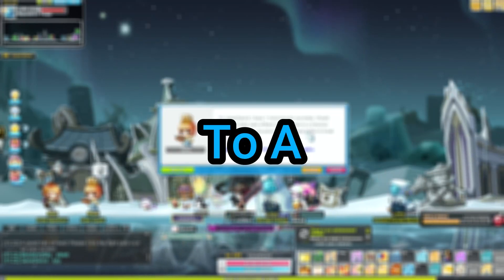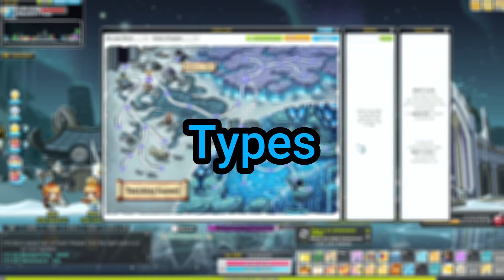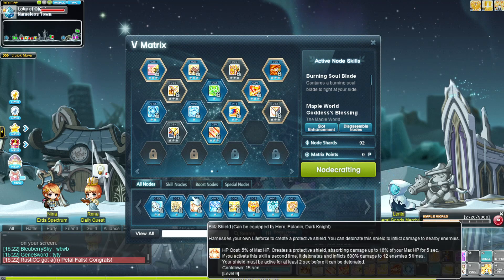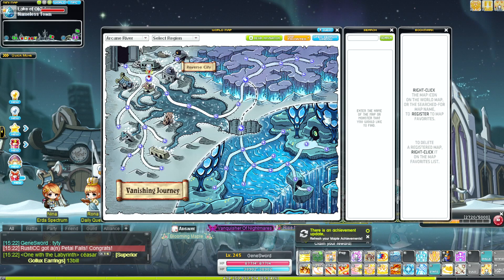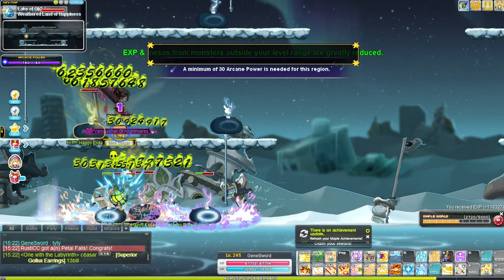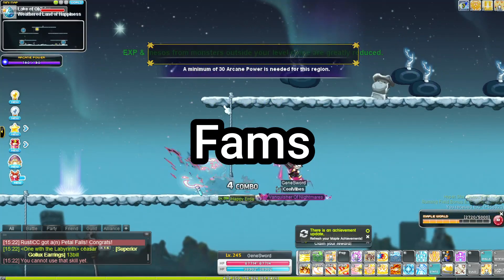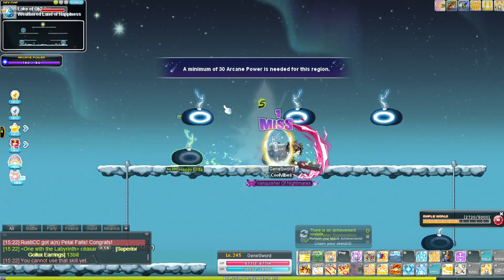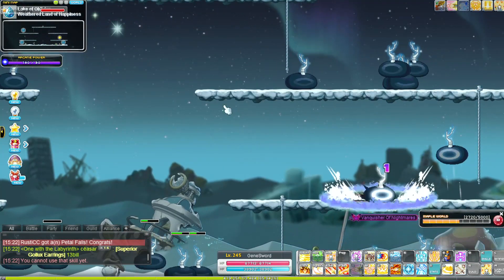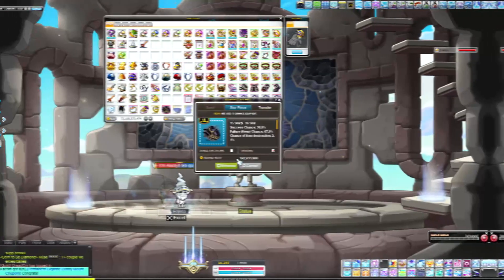Welcome back to a brand new video. Today we're going to be going over all the different types of upgrading systems inside of MapleStory. Whether you're starting off the game or at a mid or late game level, you often get confused about which upgrading systems you should be focusing on — things like star forcing, cubing, leveling, fams, arcane force, and flaming.